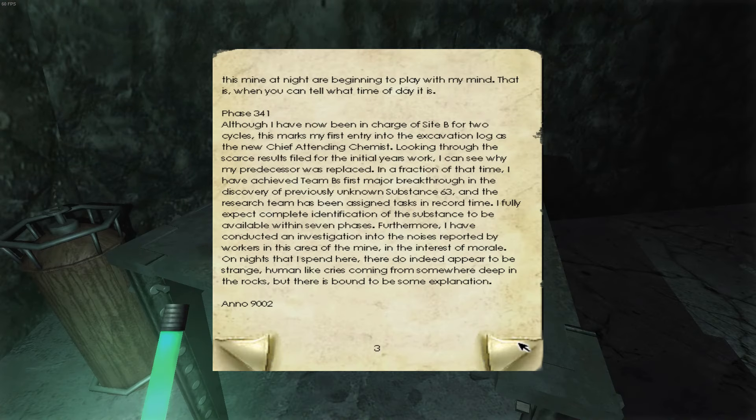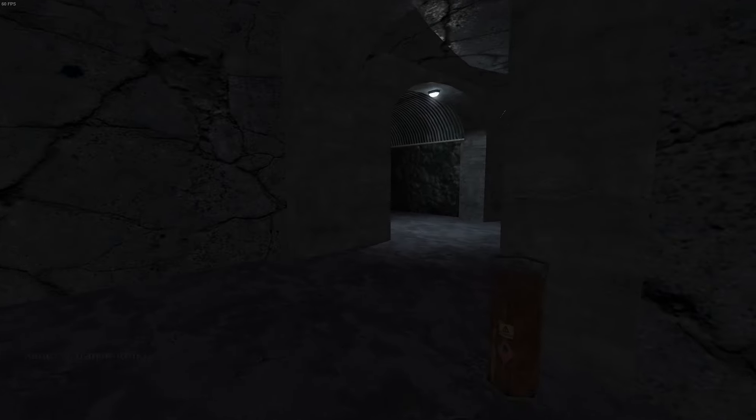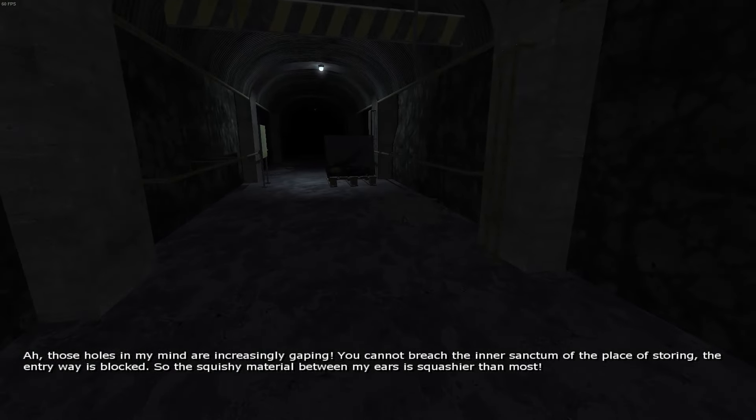There are smaller stories like this throughout the game, and each note you find is a fun discovery in itself — each one comes with just a little more information for you to piece together what's happening and why. Once Phillip makes it further into the mine, he finds a radio with, unbelievably, a person on the other side. This person is called Red, and he's your guide throughout the game — well, as much of a guide as he can be, really. He's crazy. Like, really, really crazy. But he's also one of the strongest parts of the story.